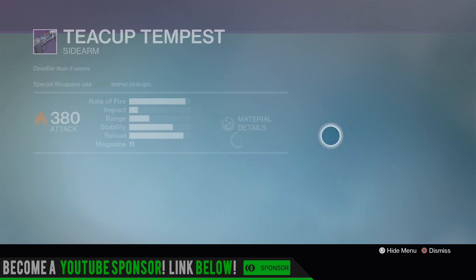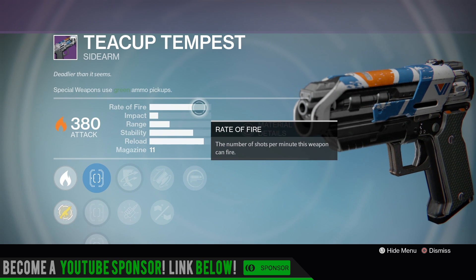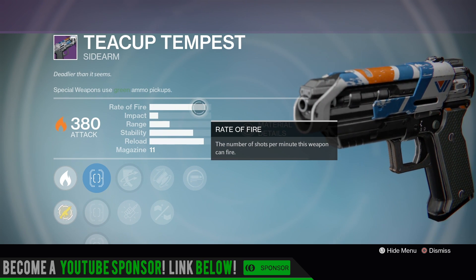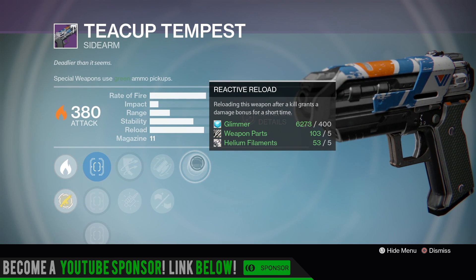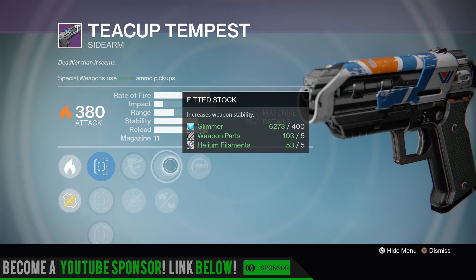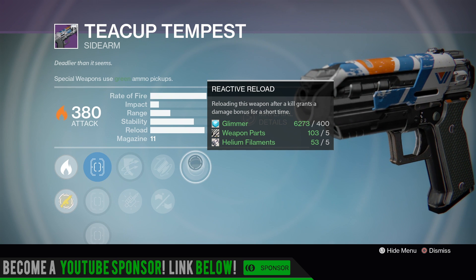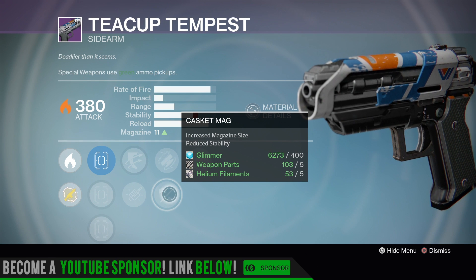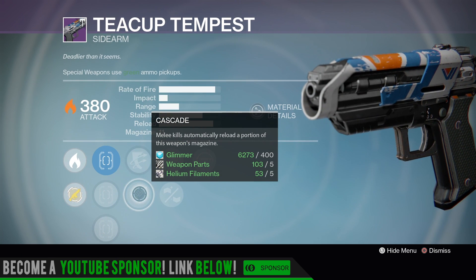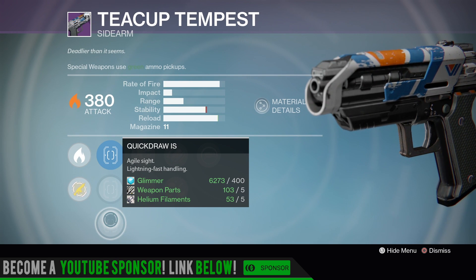The Teacup Tempest sidearm — this one is a bit slower firing compared to some others. New Monarchy I think has the fastest-firing sidearm. Got Reactive Reload — a lot of people like that. Fitted Stock — I don't like it for PvP because if I get a kill and get that quick reload off, there probably won't be another guardian right next to him to lay into. Fitted Stock or Casket Mag, Outlaw or Cascade, True Sight, Sure Shot, and Quick Draw. Decent for PvP.